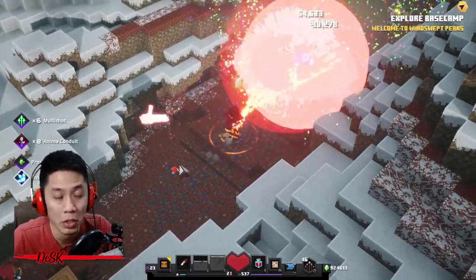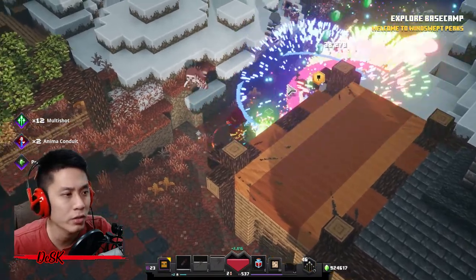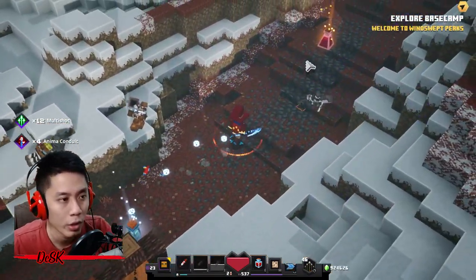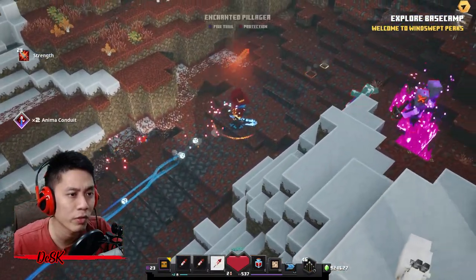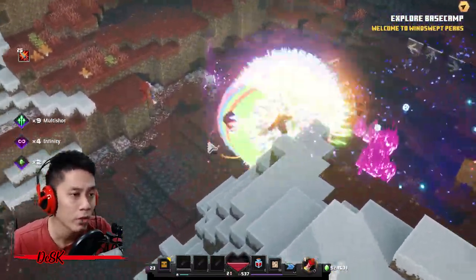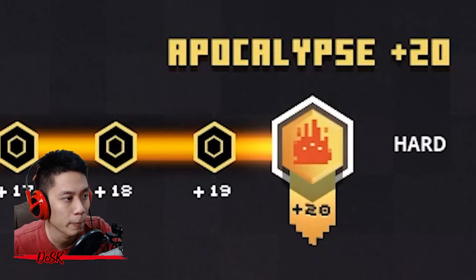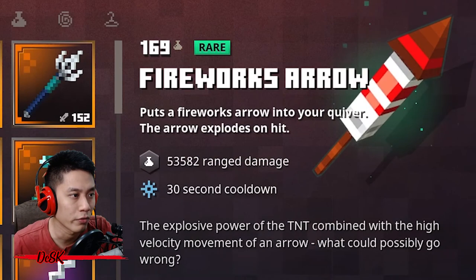What's the party build? You should have heard of this — if you haven't, you have now. It is the firework arrow build. You are going to have so much fun shooting firework arrows and blowing those monsters up. With this build you can beat Apocalypse Plus 20 easily.